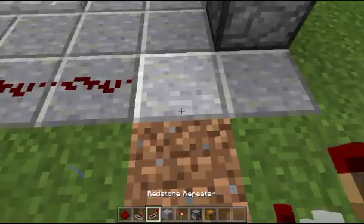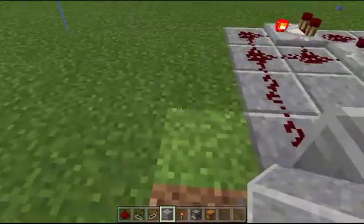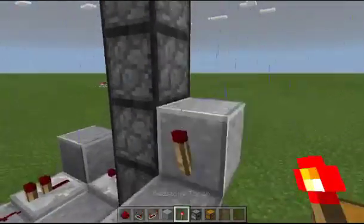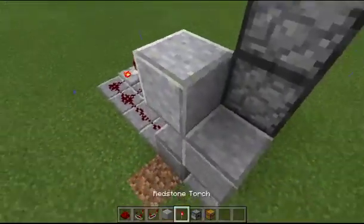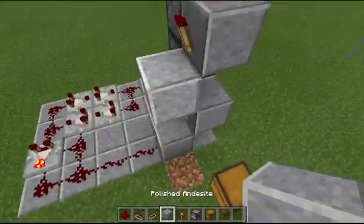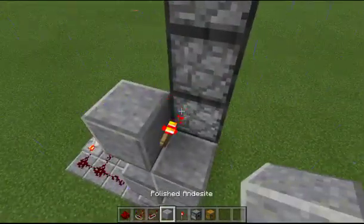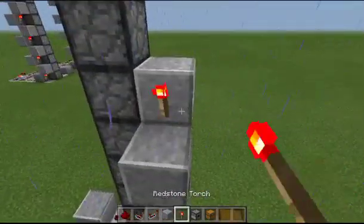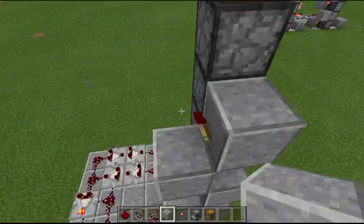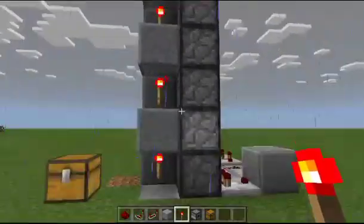The last step to this item elevator is actually creating a redstone torch zipper. We're going to put a block here, then put a redstone torch here, then take another block, put it on top of this torch, and put a redstone torch right here. This process just continues all the way up. How many building blocks, torches, and droppers you're going to need all depends on how high you want it to go.